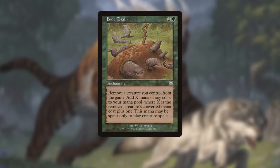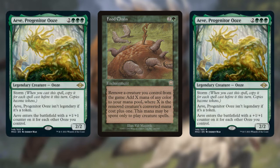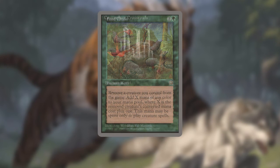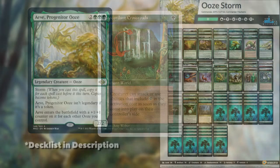Before we look at the final list, I wanted to bring up one very big, very important potential upgrade: Food Chain. Ave does go infinite all on their own with Food Chain. The tokens Ave makes are token copies of Ave itself, all the way down to the mana value. So you can exile Ave and a token copy of Ave to make enough mana to recast your commander, making more copies that you can continue to exile, making more copies down the line. However, this is a 1.5-card infinite combo, and a lot of playgroups don't like that kind of thing. If your playgroup is okay with it, I'd recommend you also include a mass haste enabler — Concordant Crossroads, for instance, is an expensive card but helps you achieve that all-in win. If this is what you're going for, it's at least worth considering.